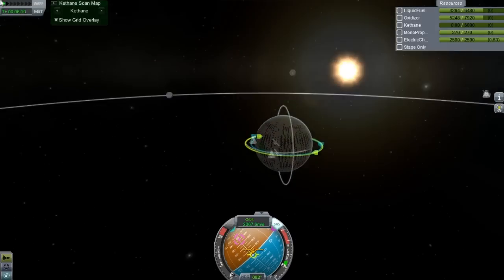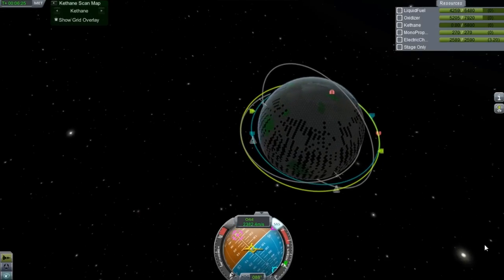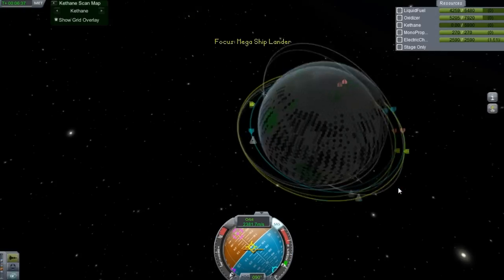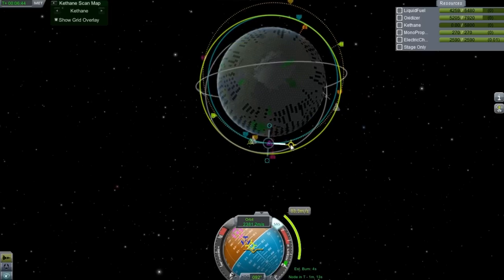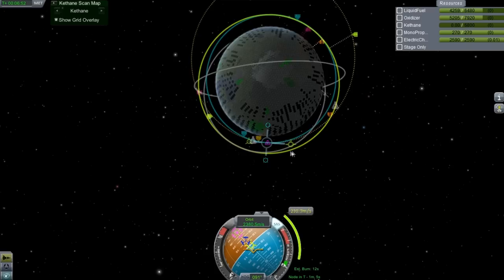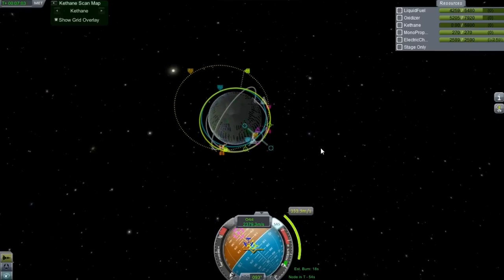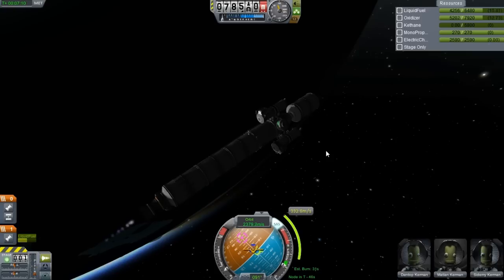We've got to set this as our target — oh, it's already set as our target. Just got to do a little bit more of a burn. This one I'm probably going to be a little bit wasteful. Not to mention, we also have a boatload of fuel — I kind of planned on there being just a ton of fuel. We're coming at it at about 700 meters a second, which isn't very good, so let's just slow this down a little bit. As long as we can get it down to like 200 before our engine quits on us. I'm not really concerned with fuel right now; we don't need to replenish any of the fuel on the ship — it is full of liquid fuel.